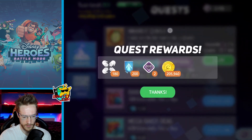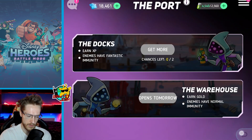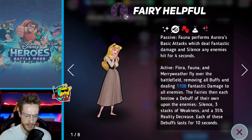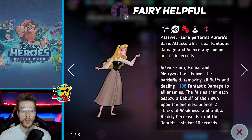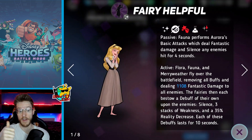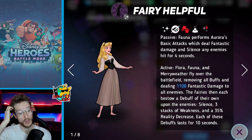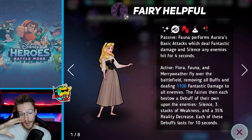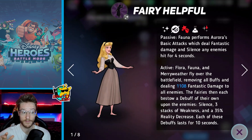So she's doing a lot of damage. Her main move: fairies one, two, and three fly over the battle removing all buffs and dealing fantastic damage. It removes defense buffs, health buffs, attack buffs, speed — every single buff you can think of — and then snaps them for a huge amount of damage. Because all the buffs are coming off, that's removing armor and things like that.